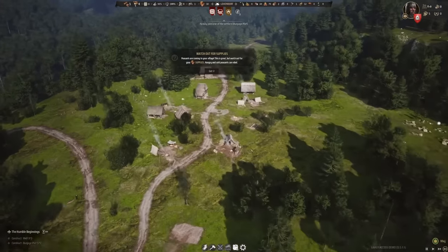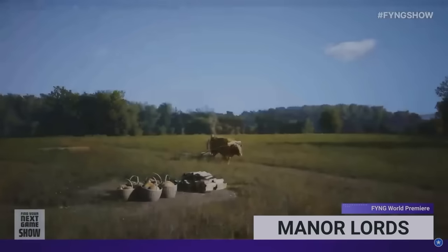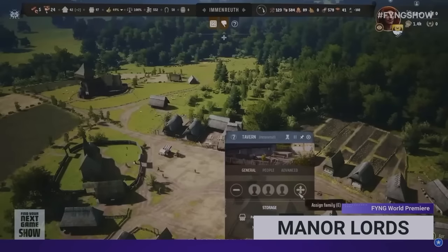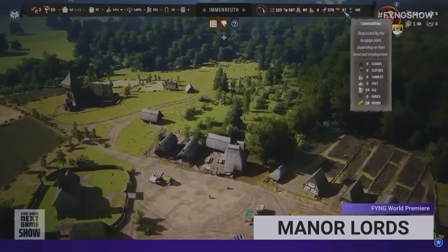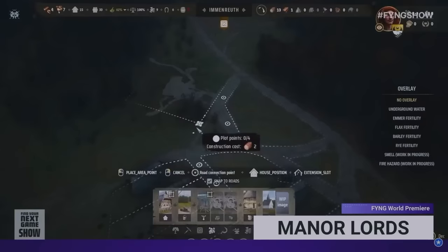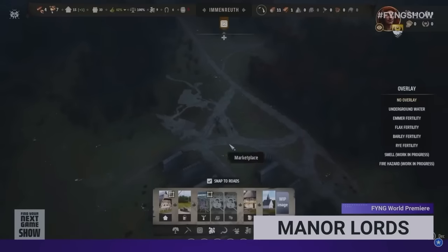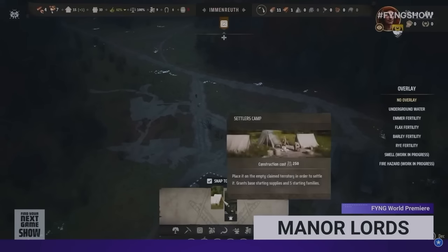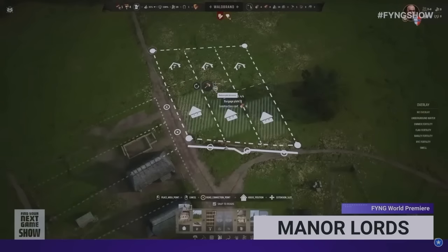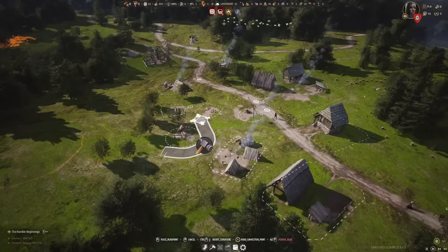Moving into the city building, we can see the building plots when putting down houses are very similar to the demo. A beautiful touch I haven't really seen before in a city builder: not only can you determine how big you want these burgage plots or houses, but you can divide them into different sections. Maybe you want fewer plots with bigger houses that can fit more things and resources, like bigger farms or bigger pens for goats and livestock.